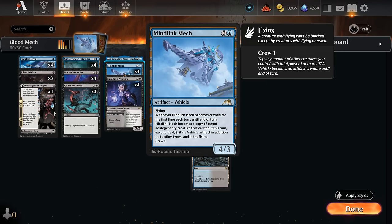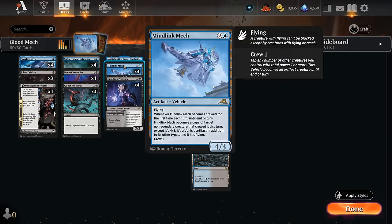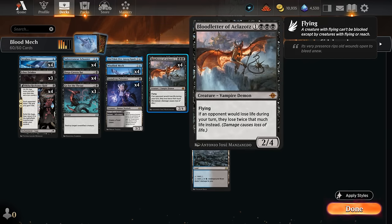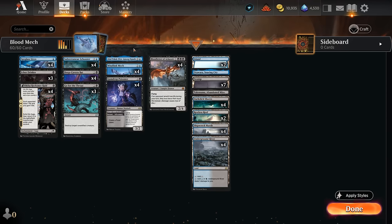If we have another small creature attacking, we could potentially hit the opponent for 20 damage in a single attack step. We also have a solid backup plan in case we don't draw our two specific cards. We've got another powerful vehicle in the new Subterranean Schooner — 2-mana 3/4, crew cost is also just one. When it attacks, the target creature that crewed it explores, so we either find more lands or get some +1/+1 counters to grow our smaller creatures. We've got plenty of small creatures to help crew these two vehicles.